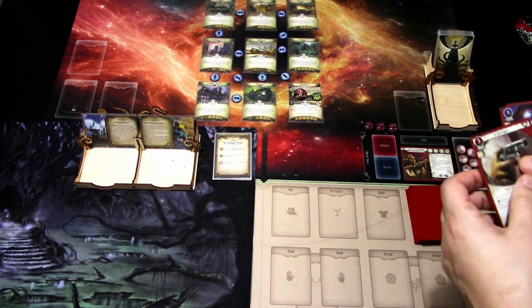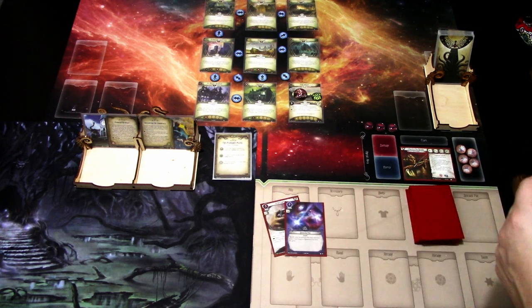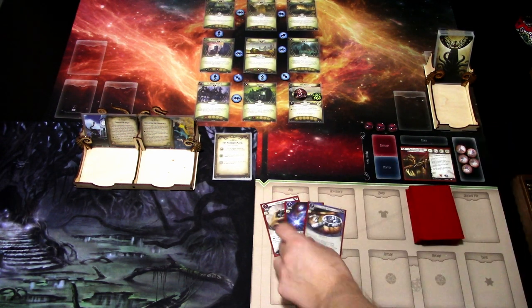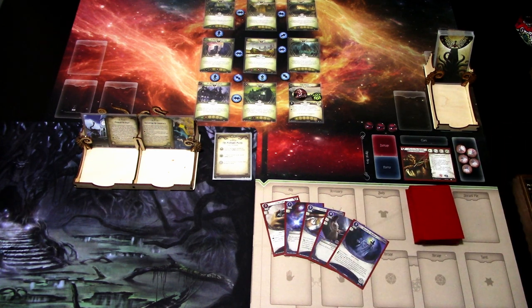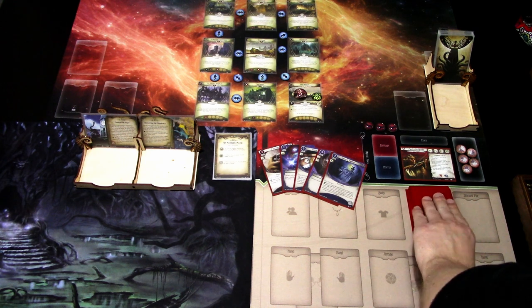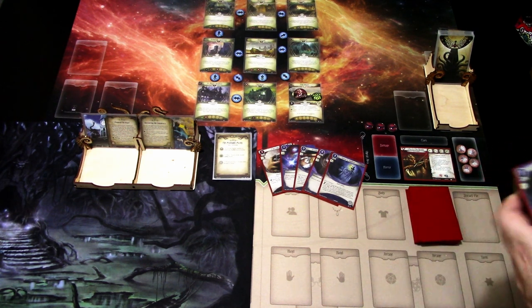We get the Derringer, Quantum Flux, Scrying Mirror, Moonlight Ritual, and Shroud of Shadows. I think we are mulliganing the whole hand — we want to find the Sixth Sense. One, two, three, four, five — one too many.